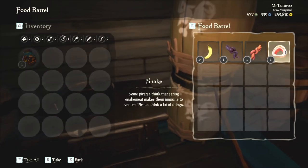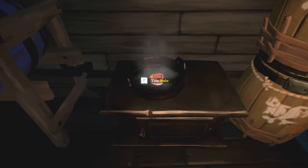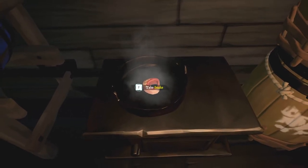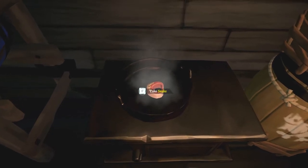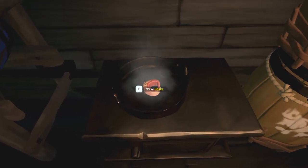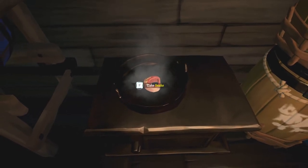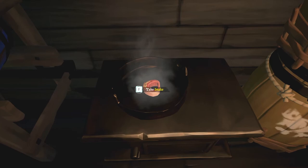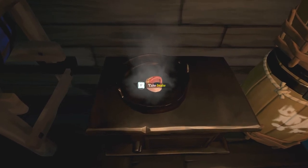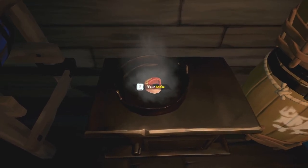Each piece of meat gets two uses, so you can stack up on it and keep it around at all times. I'd suggest always having some cooked meat in your barrels, and then maybe fruit in the bottom one. Every time you go off your ship, just keep one with you in case you need it — that way you can always be topped up on regen. As long as you've got around about half of your regen bar, you should be fine, because half your regen bar is basically a full health bar.